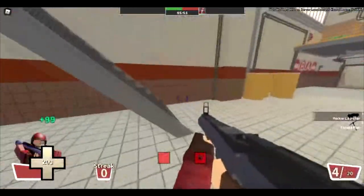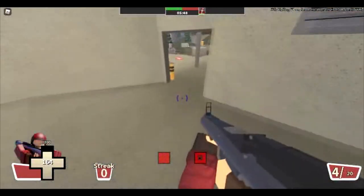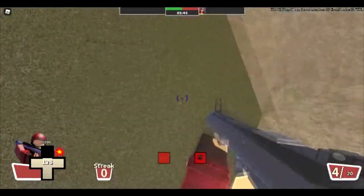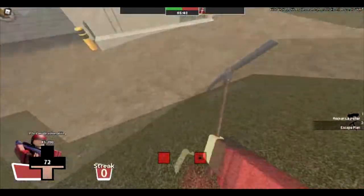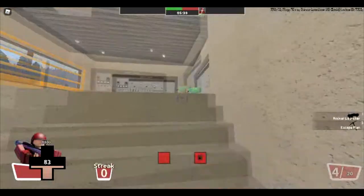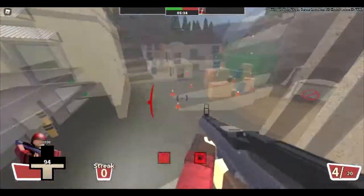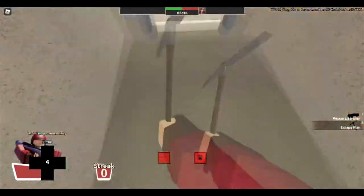Also, remember to get a lot of health packs. If you're not wearing the gun boots, you have to go around with more health packs. If you are wearing gun boots, you can practically go anywhere at any time. But also remember to crouch, because as you saw right there, I didn't crouch and it forced me to take a lot of damage.